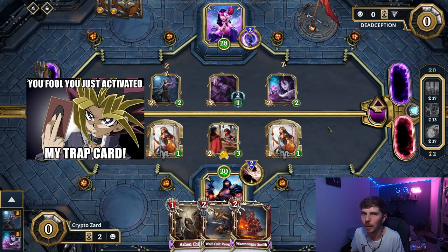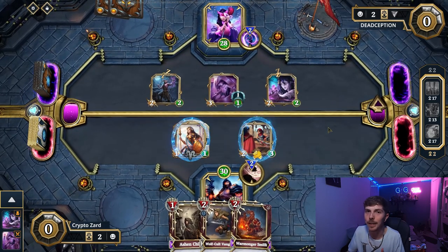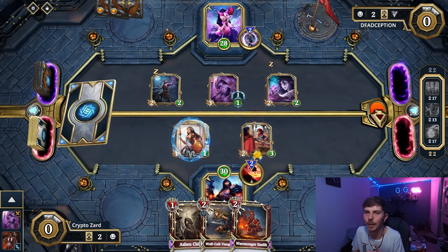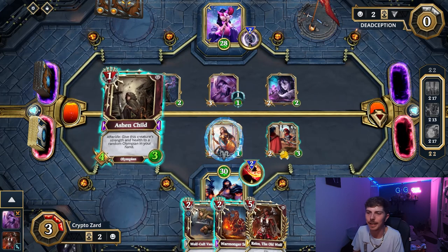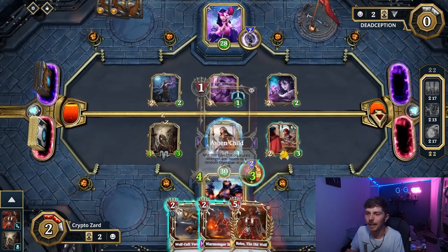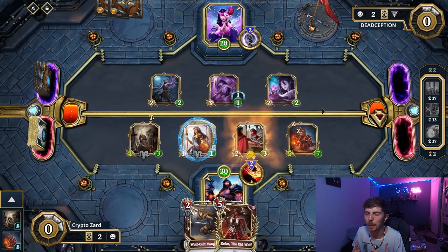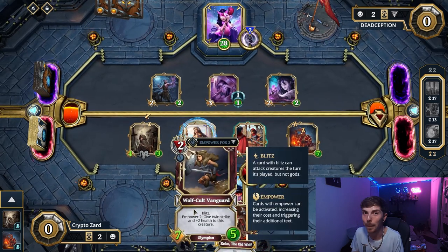Not reading cards definitely hurt me in this situation. For them, they have to tap my Guard because it's got Frontline, which gives my Vendor a bit of protection with a Ward — and it paid off. Now we activate its effect again and, considering we play a low-mana deck, we can activate its effect consistently over and over and just keep powering up our cards constantly.